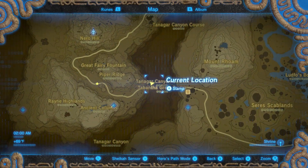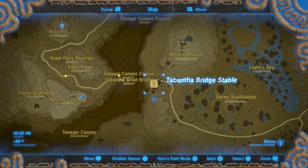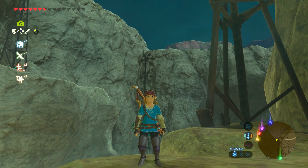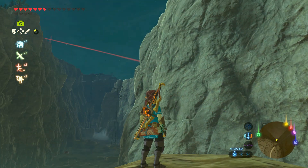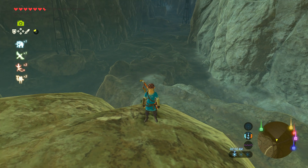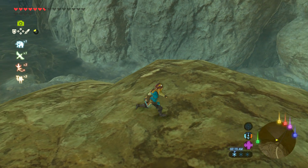Just head over to the Tabantha Great Bridge, wait by the campfire until nighttime, stand on the bridge, and right around midnight to 1 a.m. the dragon flies directly underneath, giving you a really good shot from a safe location. Easy to do — rinse and repeat.